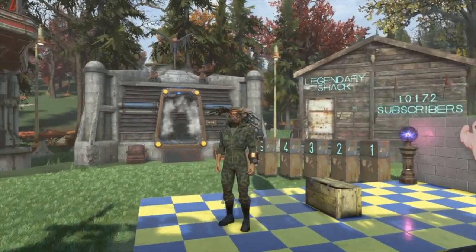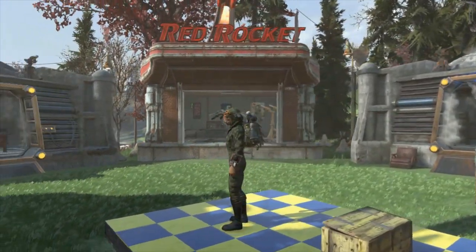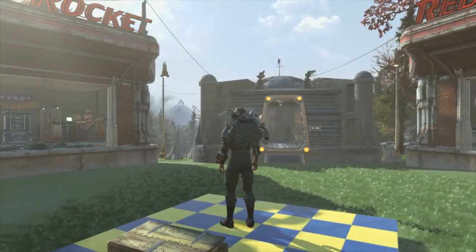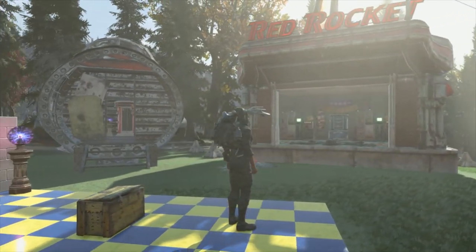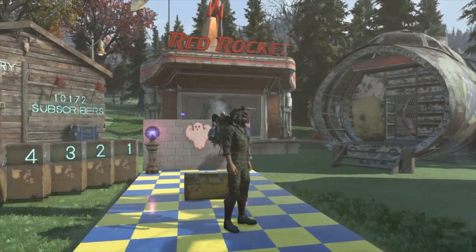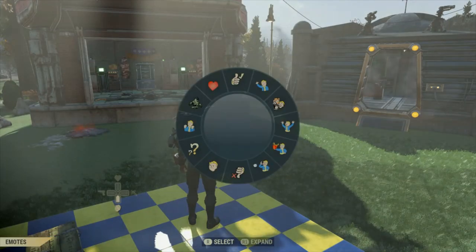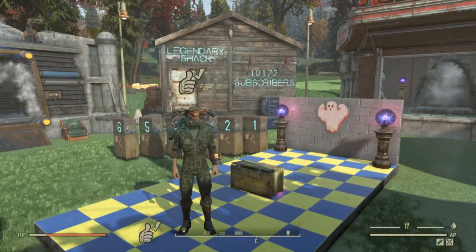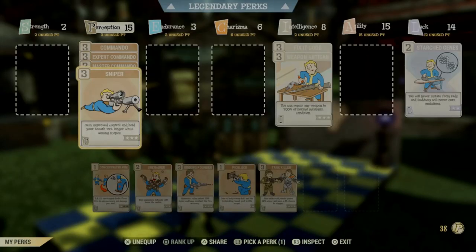Today we've got a video showing you a perk card that we previously featured in a video about a super build for our character in Fallout 76. It is the Grenadier perk card level 2, and it makes your explosive radius 50% bigger. We put it in this build because we thought that with our explosive weapons — the BE Fixer and legacy weapons — it makes the explosive radius 50% bigger.